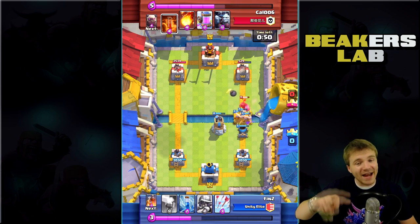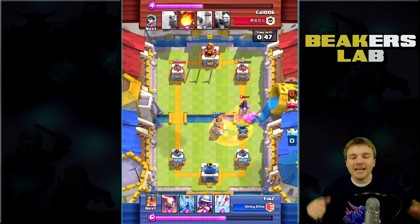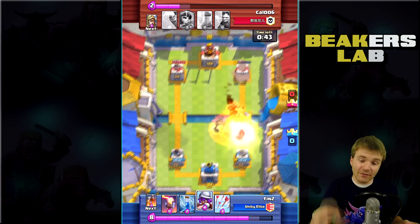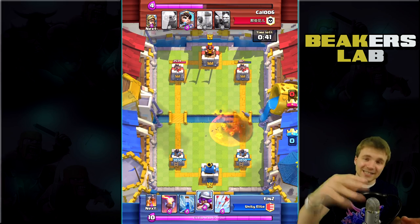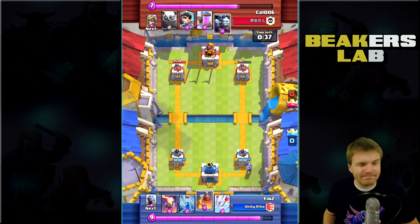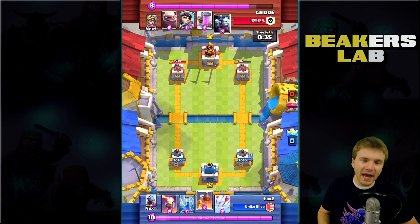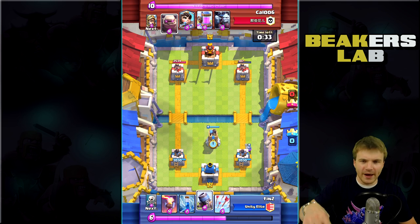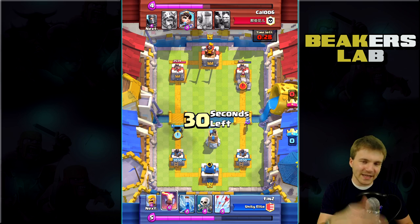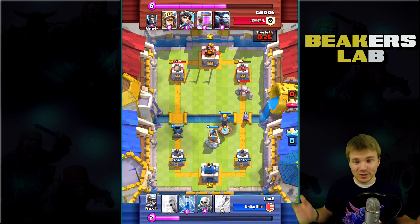I think that right there is the reason that people do not like the Mortar. It's because you can basically be in two places at once — you can be defending and attacking at the same time. It doesn't really make sense that you can be a defender and also hit the tower. So I'm surprised that they put the X-Bow and the Mortar into the game as is.